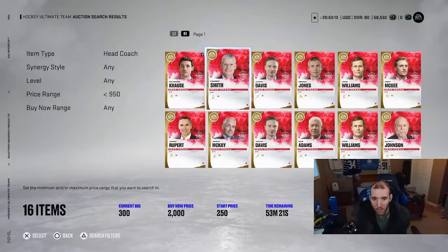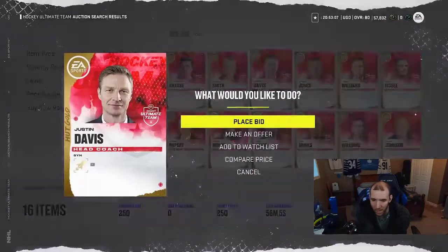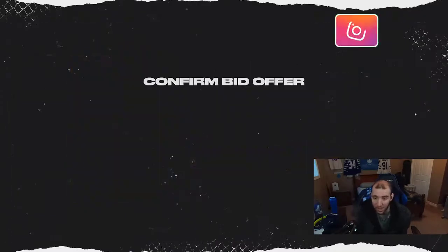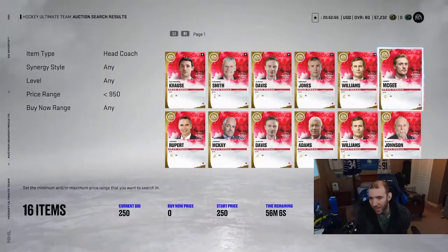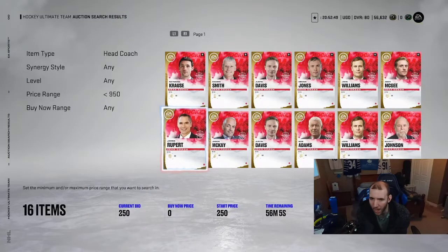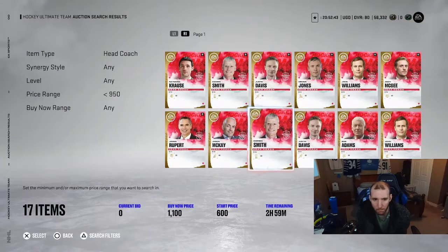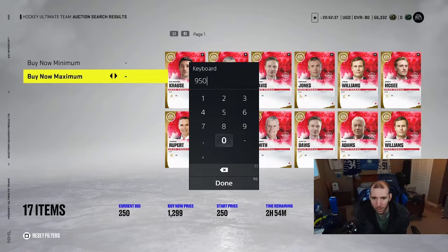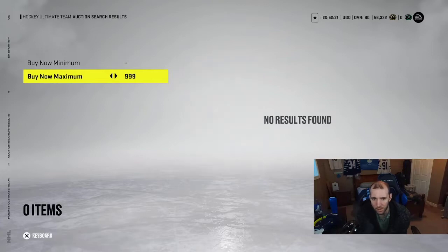So that's what we might be doing — collecting and flipping coaches. I'm going to bid on these guys for cheap. I think coaches are pretty much a steady range right now. Let's go back to 950 — no coaches on the market at 950. Let's try 999 — nothing at 999 either. We're going to look around the marketplace and see what deals we can find.